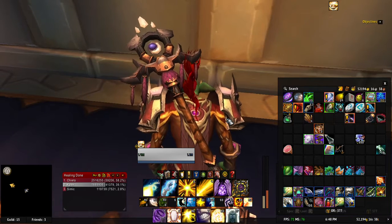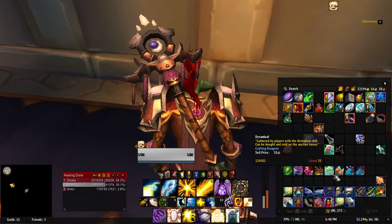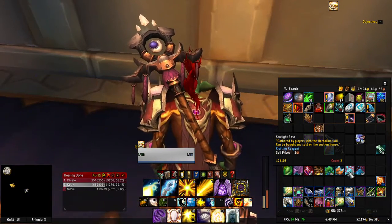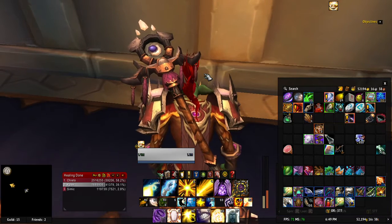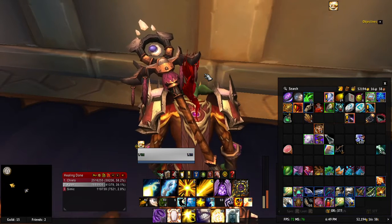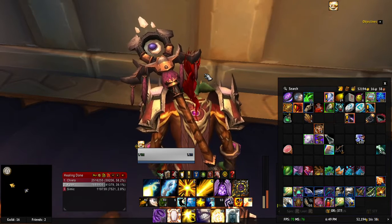In about half an hour you can make a stack of Starlight Rose worth about 3,000 gold. A stack of Dream Leaf you can probably get twenty to thirty Starlight Rose combined worth 3,000 to 4,000 gold — so that's about 7,000 gold in half an hour's worth of time if you do both. If you get a full stack of Dream Leaf farming for half an hour and then do half an hour of Suramar farming for Starlight Rose, you can probably make 7,000 gold.